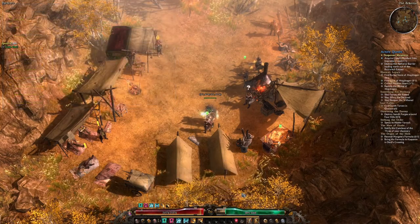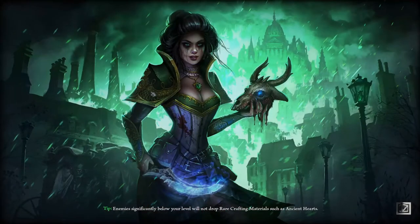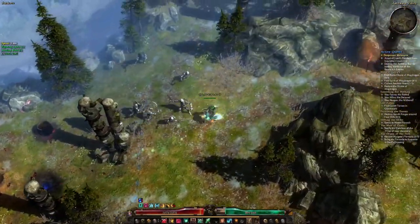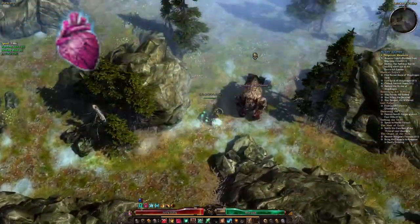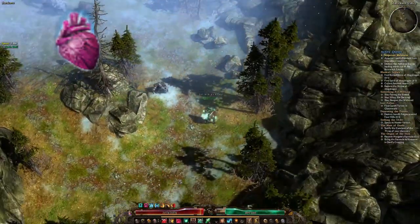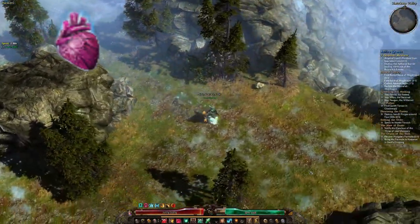After we picked up the quest we need to go get three different parts to put into the shrine. First is just one Ancient Heart. If you don't have any, you can easily get one by just killing elite beasts or bosses. That shouldn't take too long.